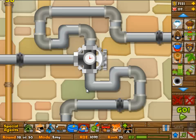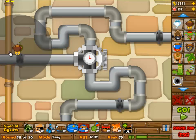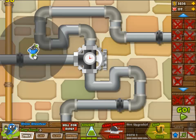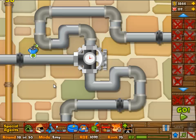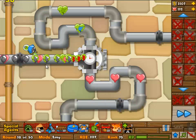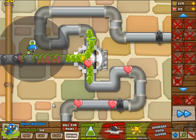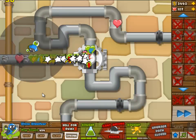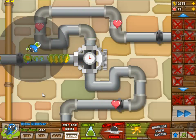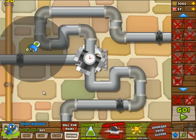Sell the 1/1 dartling gunner — you don't want to lose too much money. We're going once again into the glue gunner — it is going to be 3/2 this time, not 2/3. It's going to be set to strong, but I forgot that, so I lost a few more balloons than I should have. You're going to lose balloons anyway — you're supposed to end up with a life count higher than the 57 that I have but kind of similar.